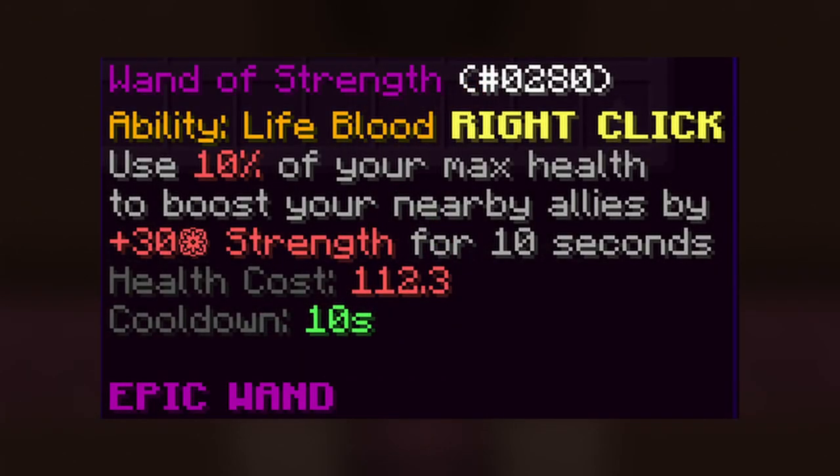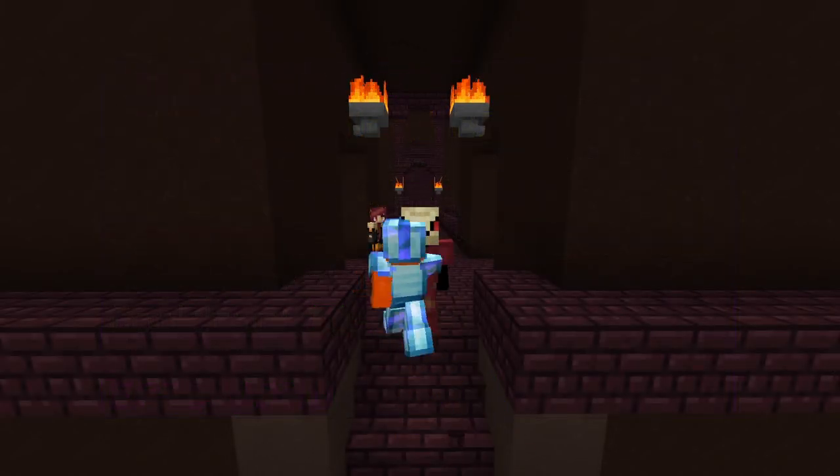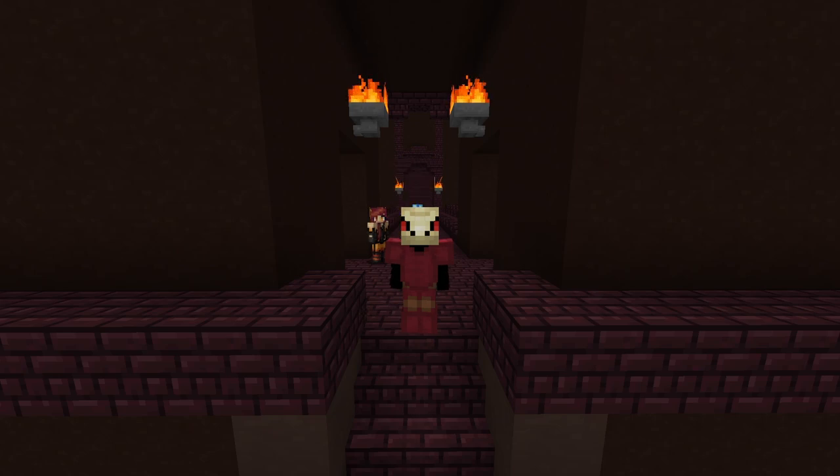He shows off the Wand of Strength with an ability called Lifeblood — a right-click ability which uses 10% of your max health to boost your nearby allies by plus 30 Strength for 10 seconds, with a health cost of 112.3. That's 10% of whoever used that weapon at that time. Looking deeper into this weapon, it does say allies, so I'm guessing this will be something like the dungeons update where you need allies to help you progress. You might be able to do it alone, but it will probably be a lot more difficult — friends would make it a lot easier. Also, the Wand of Strength doesn't seem that good because it only gives plus 30 Strength to your allies and not to yourself, so this is more of a support-type item.